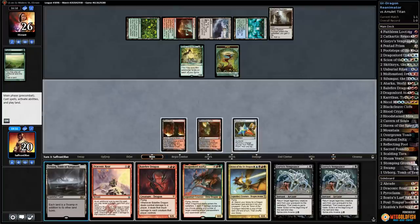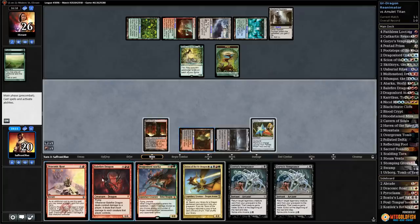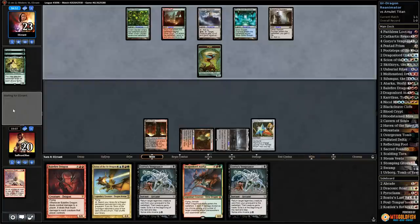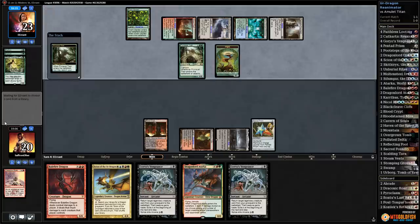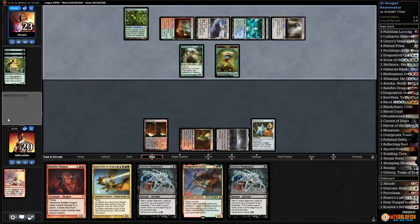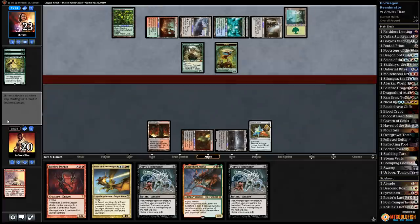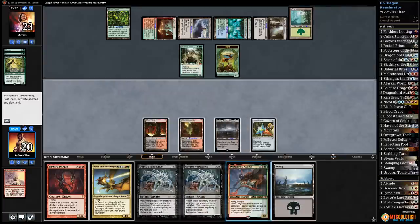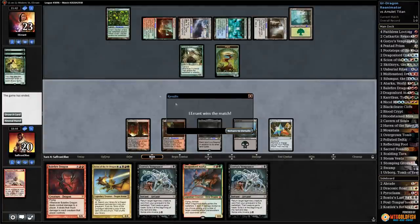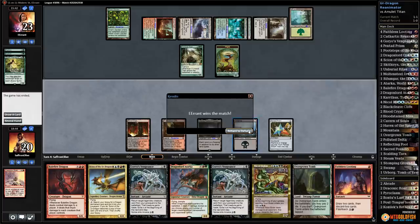Gorio's Vengeance — play Urborg, Draconic Roar kills Azusa. Come on, no Titans — but that's a Titan. Our hope is now gone — we're probably dead. I still think the hand was probably fine to keep, but it's not going to work out. Opponent passes — our only chance is maybe Faithless Looting. Play Swamp, mana really bad, and we scoop. We needed about four more turns which doesn't happen when Titan is out.